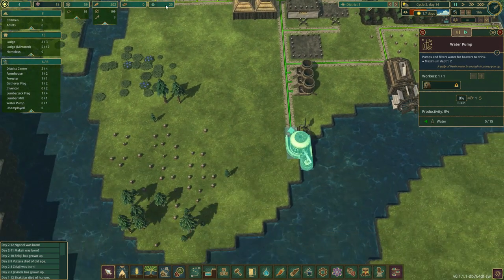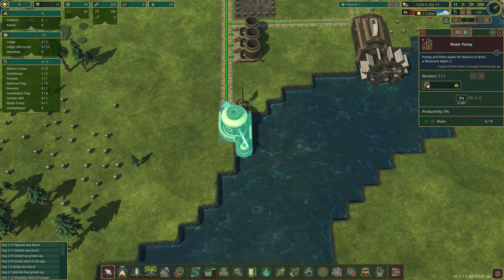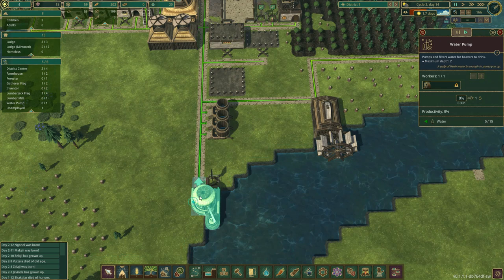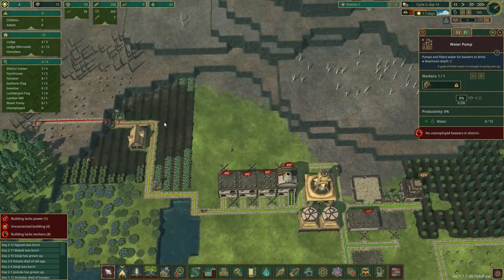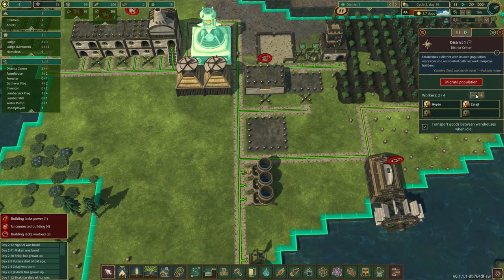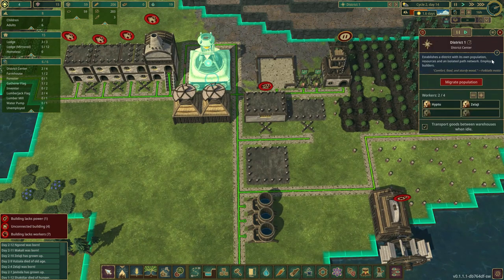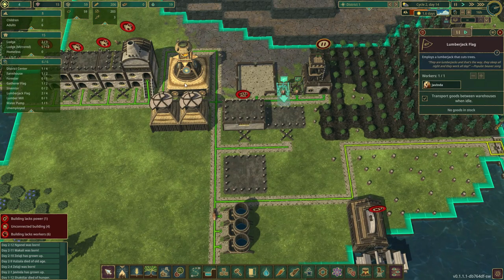I noticed one thing is we're a little bit low on water. If you look at here, we don't really have any. The beaver that was controlling our water is gone. So one thing we're going to have to do before we even start is definitely get that beaver in there. I just kicked him out of there, he moved to here, and hopefully he moves over here. There we go — we got someone moved.